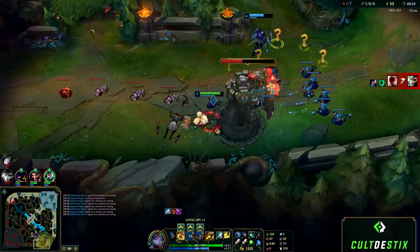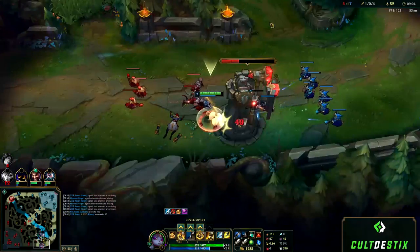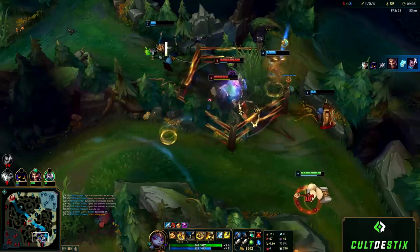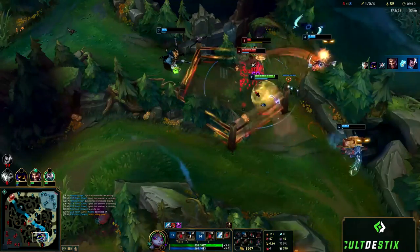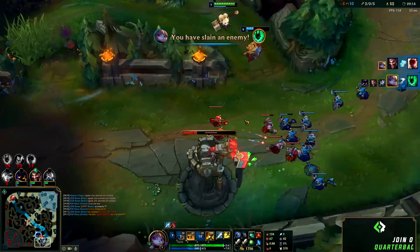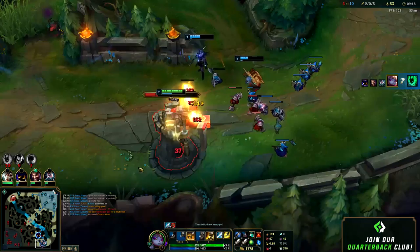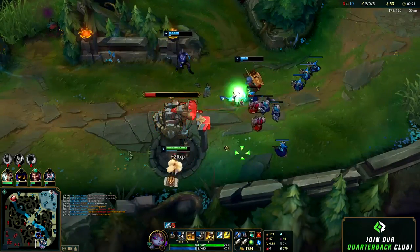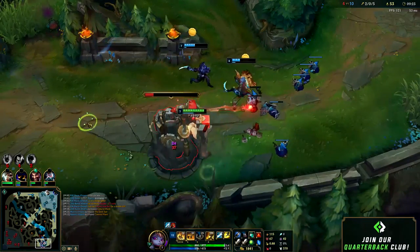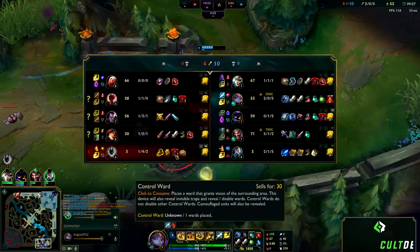The two main times you want to take Hunter's Machete are: one, if your champion has massive attack speed steroids like Master Yi or Nunu, or two, if you don't plan on doing any AoE camps on your first clear and you're just trying to cheese gank. And that's going to wrap up this video — I hope these tips help you out and shed some light on why it's important to kite jungle camps and the benefits you get from it. If you enjoyed this video and want to support the channel, don't forget to like, comment, and subscribe — it really does help out a lot. My name is Kingsticks, thank you for watching and I'll catch you guys next time.